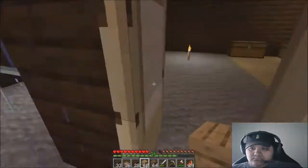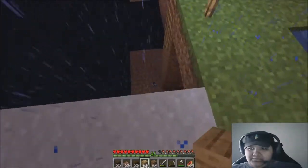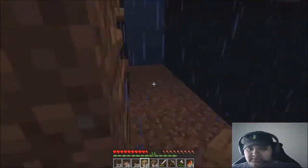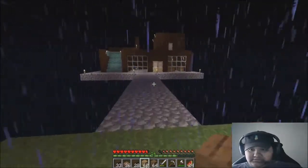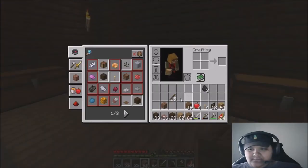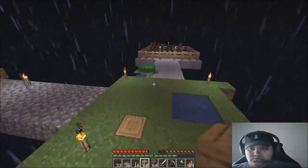I need to somehow make it an easier way for me to get down there. Well hello there! I forgot — I need to torch this place up right now, because I feel like mobs are just gonna spawn. I only have four — one, two, three — let's make some more. What's up there?